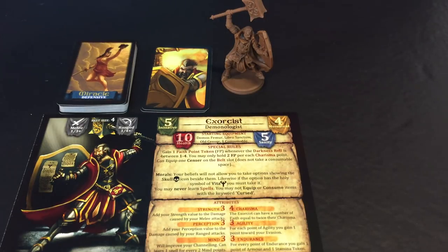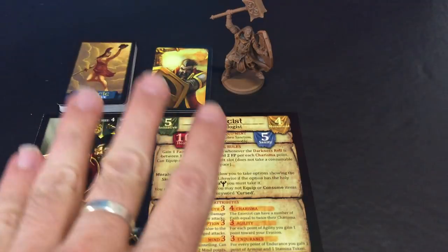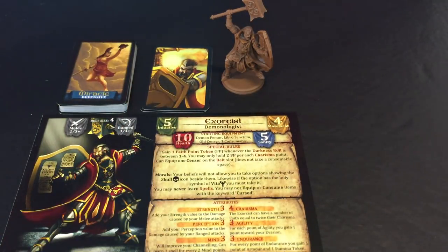Hey everybody and welcome back to the Dungeon Dive. Sorry I've been away for a while — I was on a little vacation — but now I'm back and we're going to be starting our playthrough of Darklight Memento Mori. I'm going to be playing this with only one character, the Exorcist, because this game actually scales down to playing with only one hero.